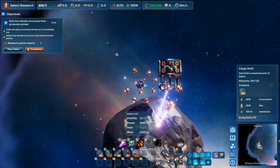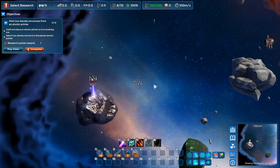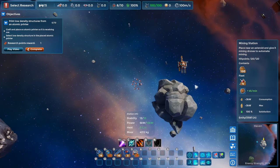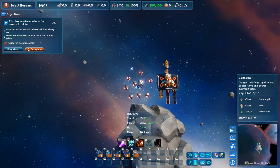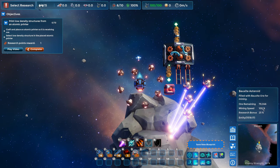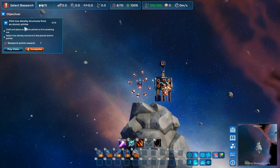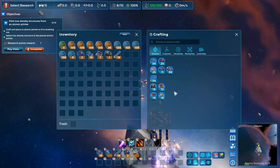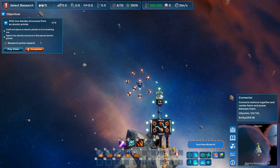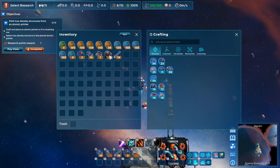I'm going to grab ore out of this cargo hold and back to the bauxite mine. I thought our mining drones died off because I don't see them mining, but I think it's just the station's full. Let's grab the inventory out of there. Put a cargo hold here and another one here just so we get some storage. Print low density structures from an atomic printer — so we need to get the printer down. I'm going to put two more connectors; the atomic printer is right there. Let's slap that guy down.